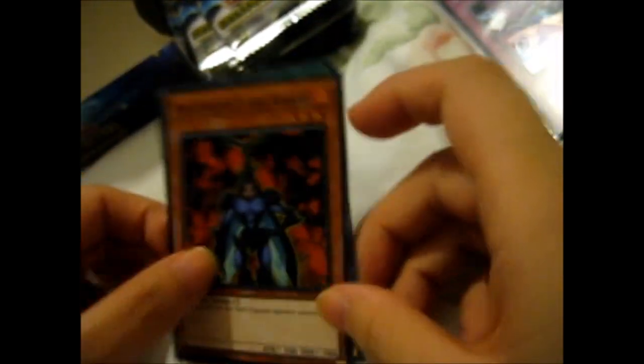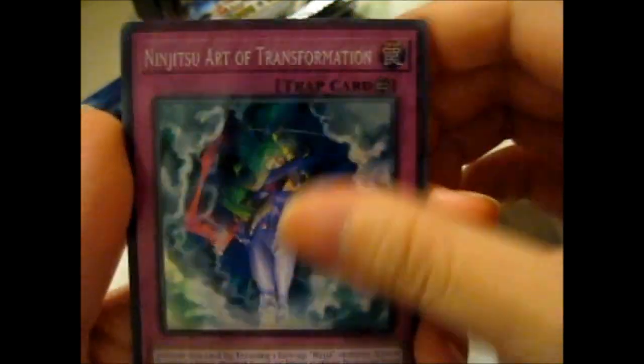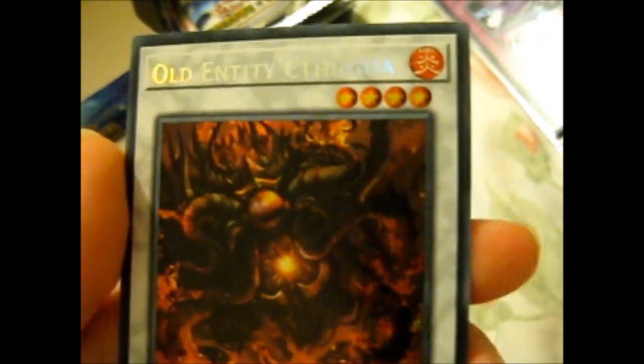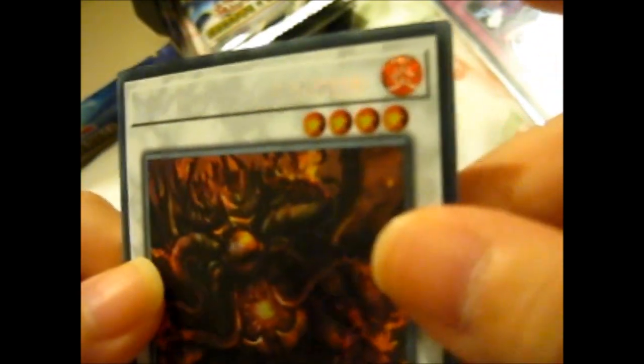I'm going to sort these — only putting the ninjas by themselves. It'll be a while yet until I sort through all of this. Hey, we got a White Dragon Ninja! Old Entity — okay, I don't even know how to say that. But it looks creepy.